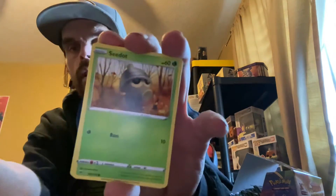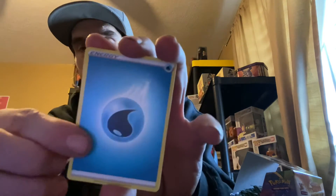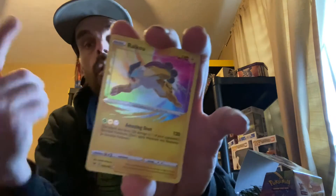Here we go — sand dials, Cinderace, and in the library: Jolteon, water energy, Shuckle, and a trainer card. Amazing rare — that is four points, four and a half points. And a V-Max — eight and a half points right there, guys. Wait, V-Max is three points, so we got seven and a half points right there. We still have four packs left — we're at seven, yeah, seven and a half points.